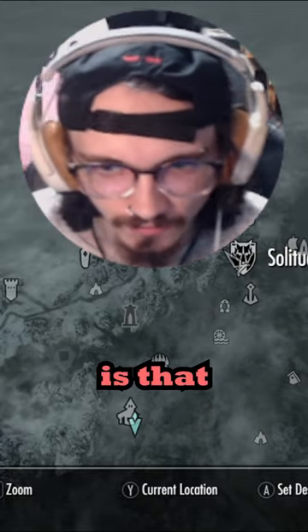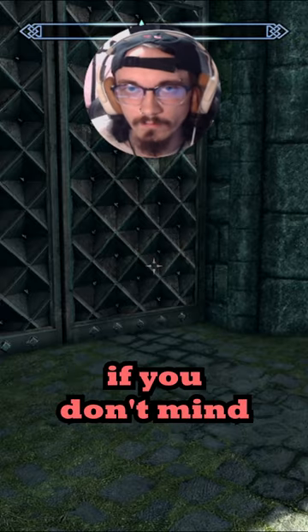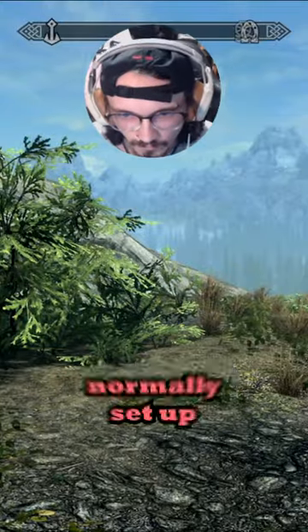Some of you have been telling me in the comments that you're new to Skyrim. So I thought maybe I'd show you one of the easy spots to get free stuff, if you don't mind cheating a little bit. We just went out the front gates of Solitude. If you walk down this path a bit and turn left here, this is where the Khajiit normally set up their camp.